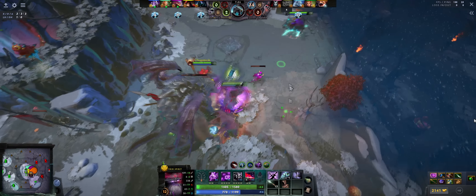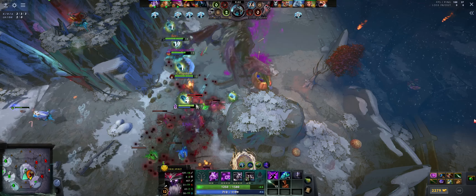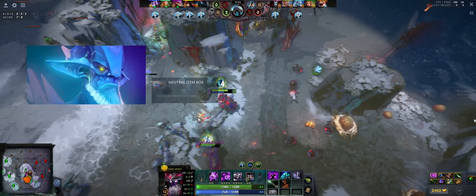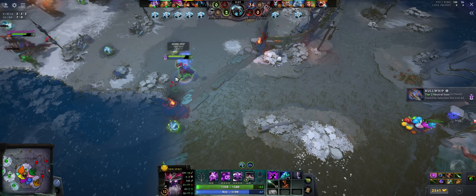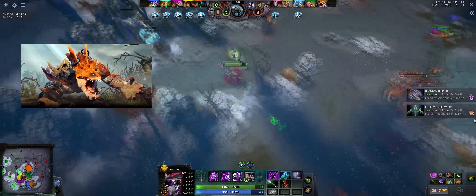That being said, if you pick Windranger or Hoodwink, keep in mind that people's mounts can destroy trees, so you might have a hard time landing your stun. Obviously I have to put Lifestealer on this list because he's super strong in this patch — his ultimate also bursts down Grievils super fast, which is a great way to farm candy. Primal Beast, for similar reasons, is very solid in teamfights and candy farming.